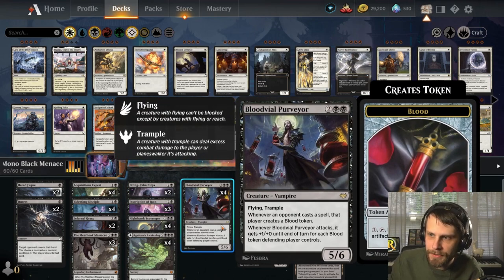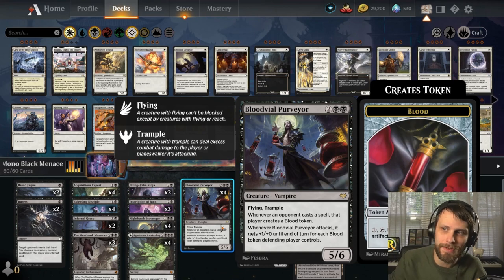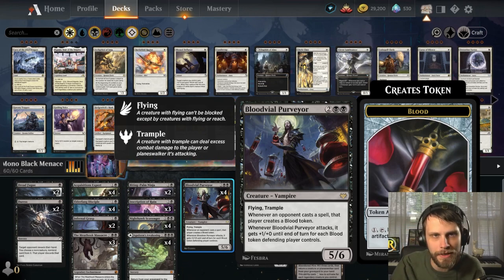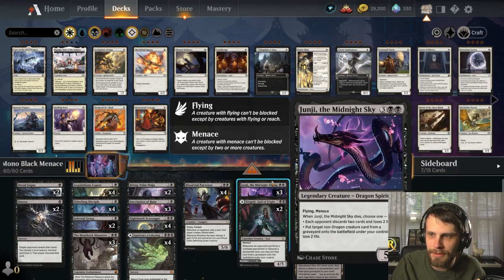We do have Blood Vial Purveyor here — a 5/6 for four, which is ridiculous. Flying, Trample. When an opponent casts a spell, that player creates a blood token. And whenever it attacks, it gets +1/+0 until end of turn for each blood token the defending player controls. That is powerful. We are giving them blood tokens, but we're enticing them to utilize them and sink their mana into them so this doesn't get out of hand. I haven't actually played much with the Purveyor, so this is going to be a new one for me.